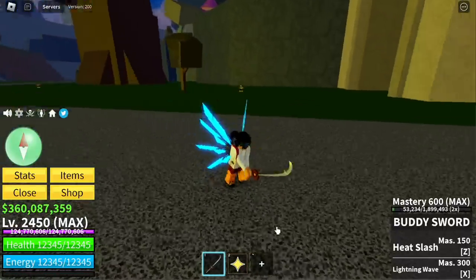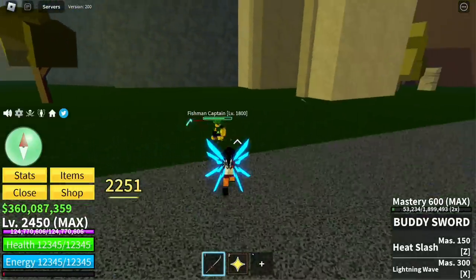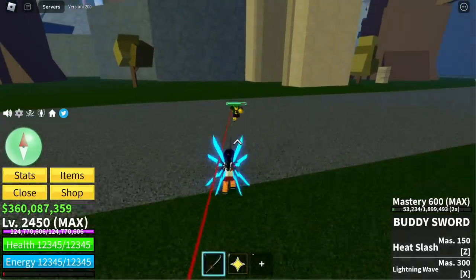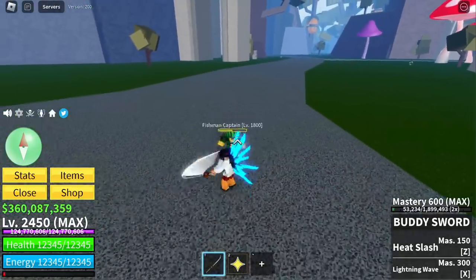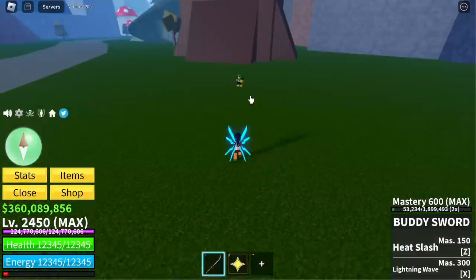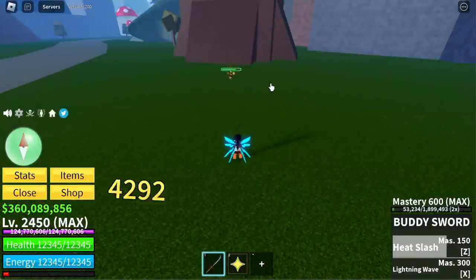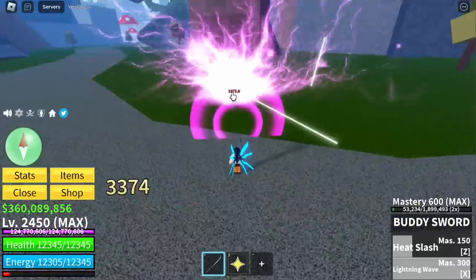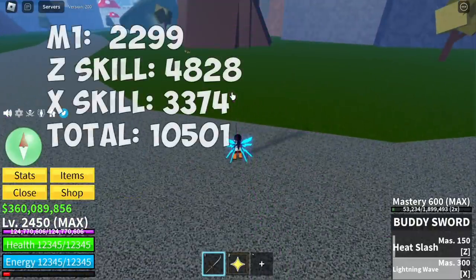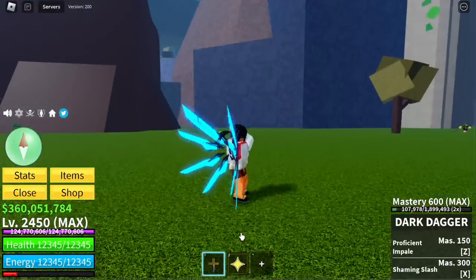Next up, the Buddy Sword. First slash: 2,108. Second slash: 2,251. Third slash: same. Fourth slash: 2,299. Z skill, Heat Slash — check that damage — 4,828. X skill, Lightning Wave: 3,374 — for a total of 10,501. Not bad for the Buddy Sword.